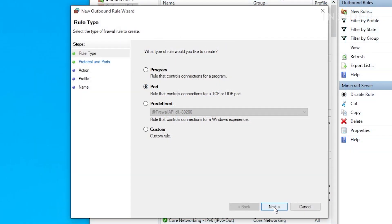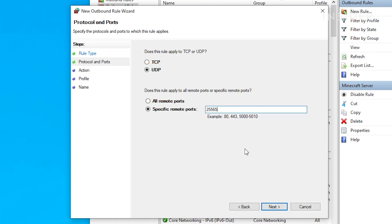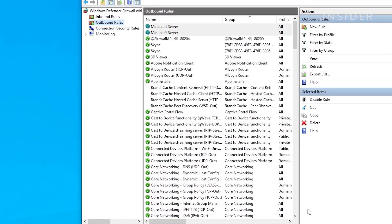Select port then next. This time make sure UDP is selected as well as specific remote ports. Paste in the port number and finish the rest of the steps like before. After doing that, we've now allowed the port through the firewall.